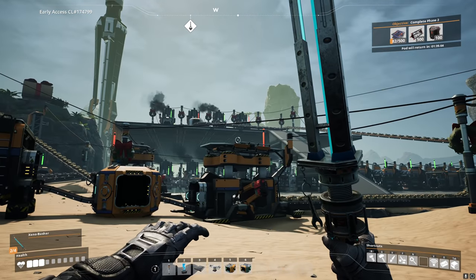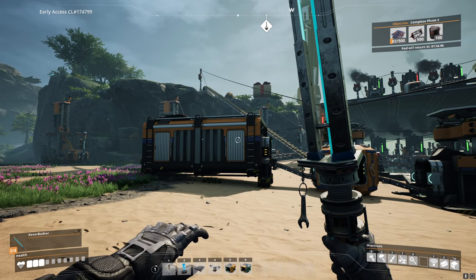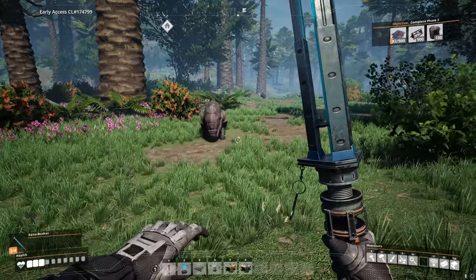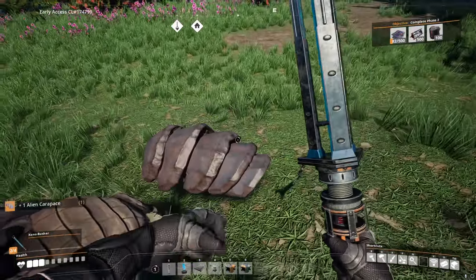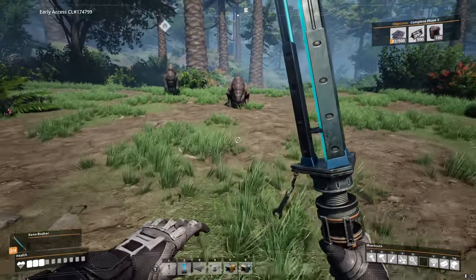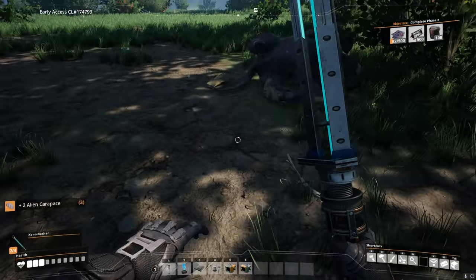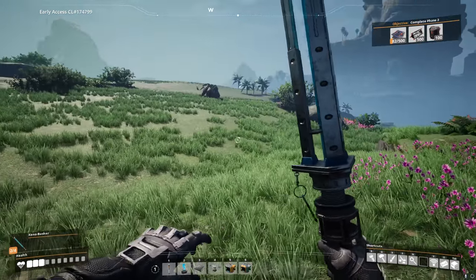We can go find the nearest coal, start setting up coal power, and simultaneously kill some things. Found it — I knew it was over there somewhere. Let's go get some coal and some kills. Looks like I found a couple of doggos — wow, that is way faster! Okay, I get why the gun is useful, but the xeno basher is not as good as this thing for close range. Come here boy — one at a time or all at once, I don't care. Yeah, that is so much faster.